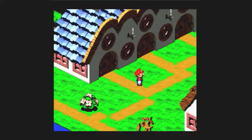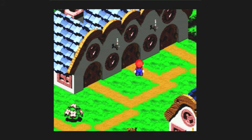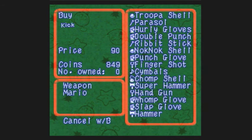If those were those kind of beetles, we'd be in good shape. You guys remember that show? I love the beetle boards. But now we can upgrade our equipment. We have a parasol — we already have one of those — double punch, and a rivet stick.